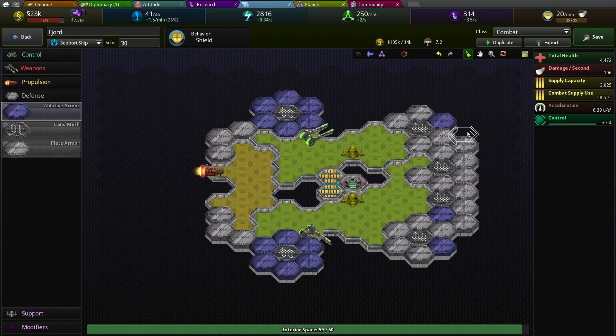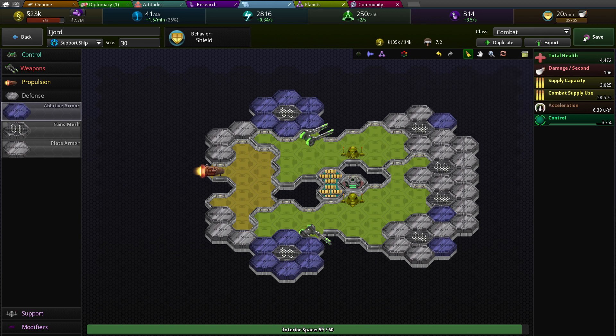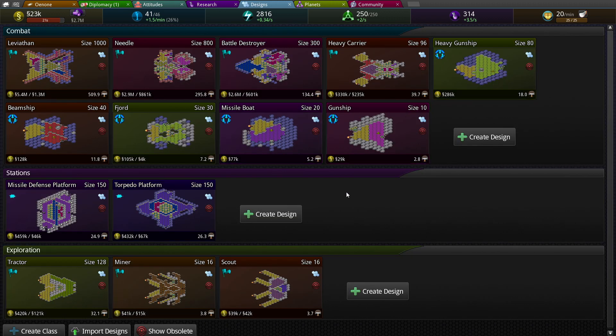You have 3000 capacity supply with you that you just bring with you, which is great. Your damage is low, so 81 damage per gun. But you got lots of health, 4000 health. So let's make sure those happen.